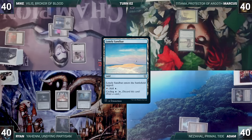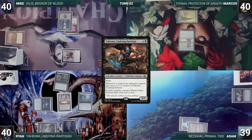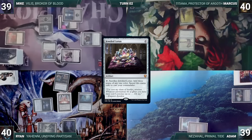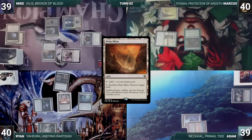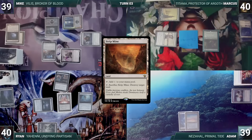Ryan draws, plays a Swamp, casts his commander Yeheni, Undying Partisan, and passes. Mike draws, moves to combat, and attacks Adam with Mindblade Renderer — Adam takes it, Mindblade triggers and Mike loses a life and draws a card. In his second main phase, Mike plays a Swamp, casts Thought Vessel and Hope of Ghirapur, then passes. Marcus draws, casts a Jeweled Lotus, plays a Strip Mine, cracks it to destroy Mike's Gemstone Caverns, then cracks Jeweled Lotus to cast Titania, Protector of Argoth. It enters and Marcus returns Strip Mine from his graveyard to the battlefield. He cracks Strip Mine again targeting Ryan's untapped Swamp. Titania triggers and Marcus creates an Elemental. In response, Ryan taps his Swamp and activates Top. Ryan's Swamp is destroyed and Marcus passes.